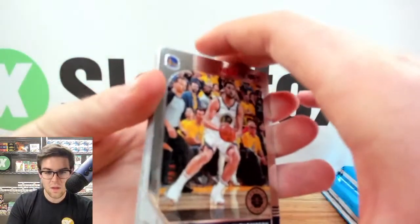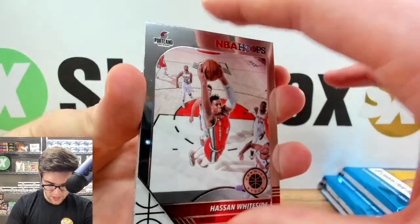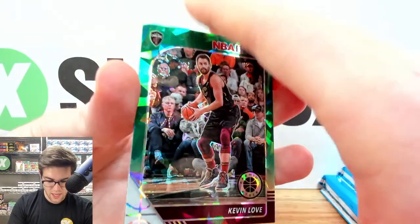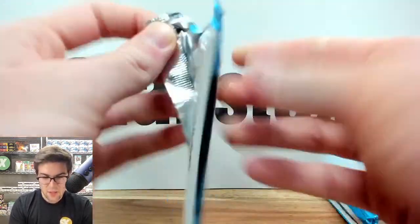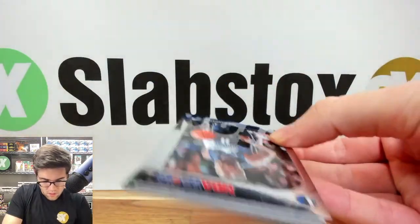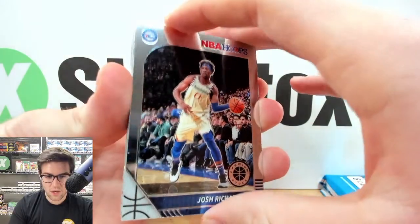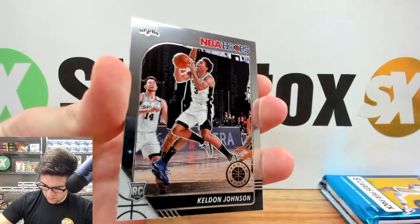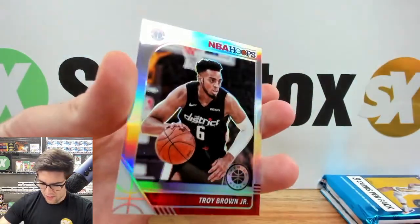D-Nation, you already got your Holo graded PSA 10? That's huge. Pack five: Klay Thompson, Lou Williams, Evan Fournier, Hassan Whiteside, a Bruno Fernando rookie, a Dwyane Wade tribute, a Green Cracked Ice of Kevin Love, and a Class of 2019 PJ Washington insert. We've got to heat up on these last three packs of this Hoops Premium Mega.